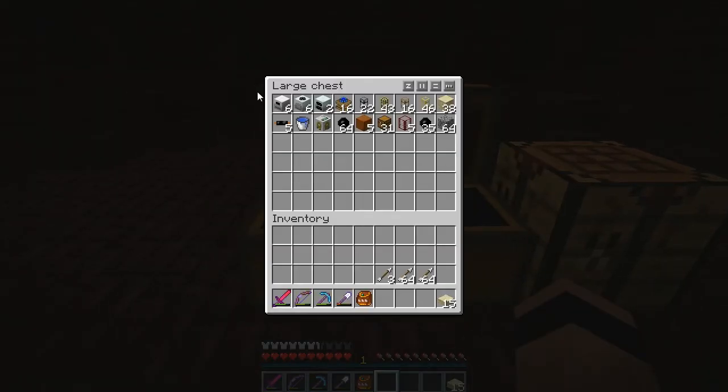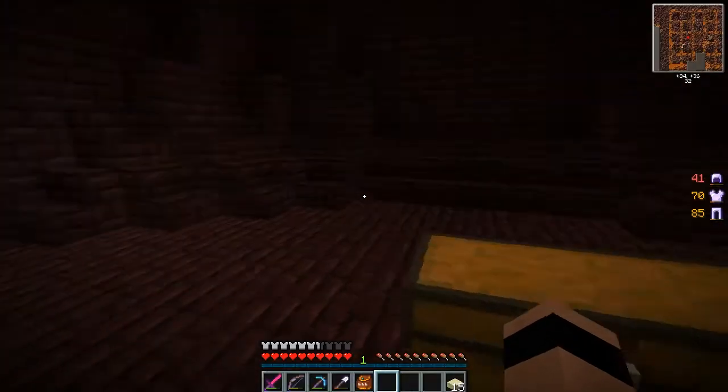Let's go over what I've got in here. I've got 6 furnaces and 6 macerators, because there were 2 different tins and 2 different coppers, and then iron and gold. Once I'm finished with the different tin and copper, I'll have 2 spare macerators for macerating other things. I've got 16 engines — 1 engine per furnace and 1 per macerator, and 4 for the pump. And a bunch of pipes. Hopefully that's enough, but we'll find out.